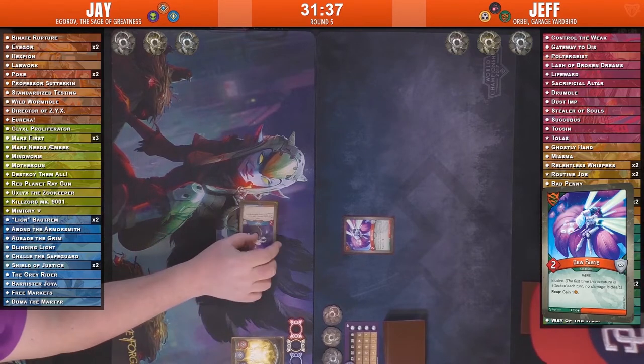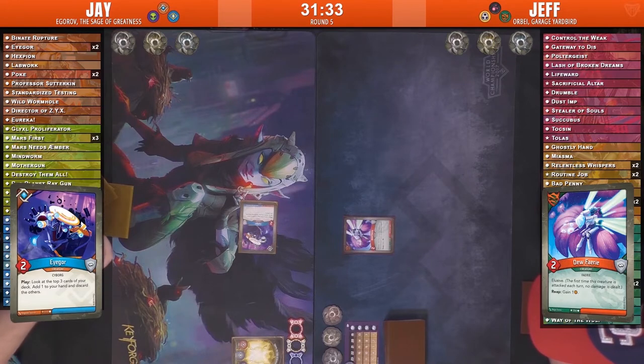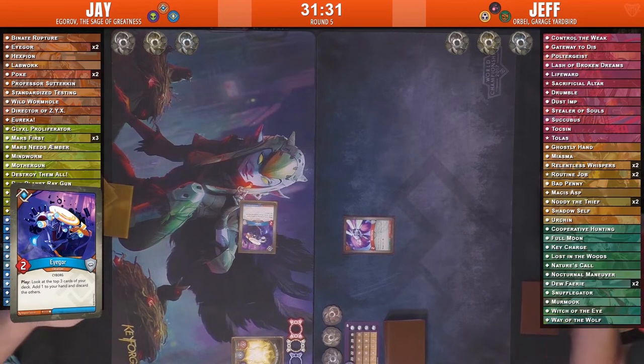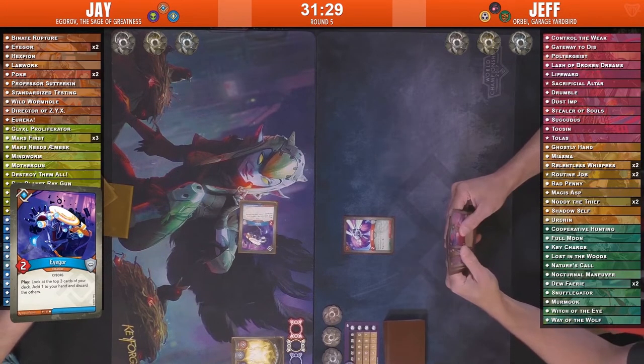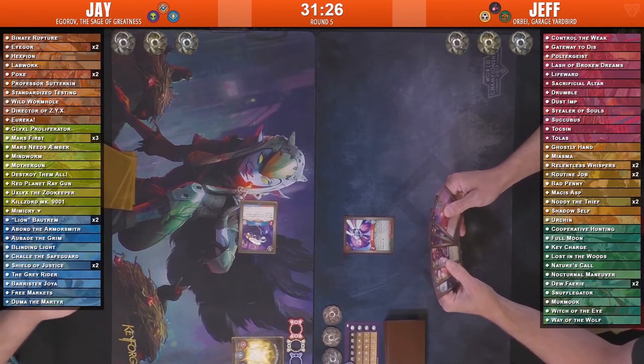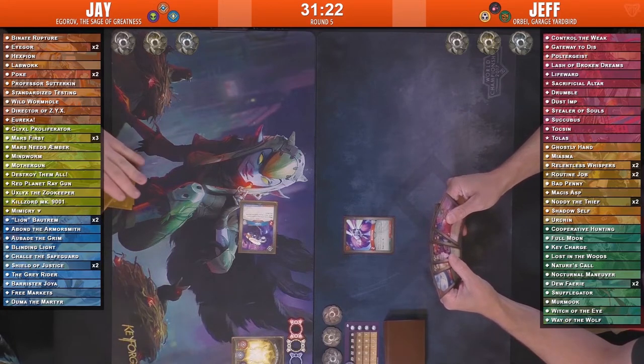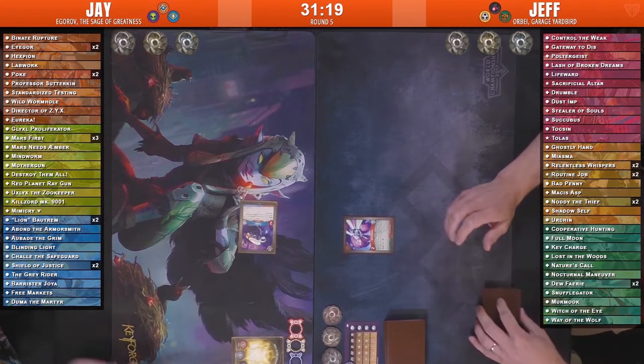If you reap, you get an extra Amber — a really great play to start, especially if you're going into an Untamed turn on your second play. Igor is an excellent card: draw three cards off the top, add one to your hand and discard the others. A good way to sift through your deck and especially pull those cards that you need right off the beginning. So it looks like we have an Age of Ascension deck versus a Call of the Archons deck.